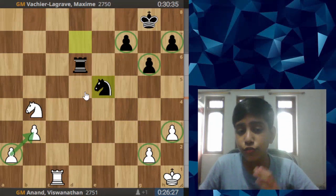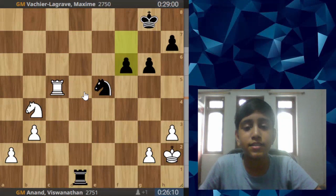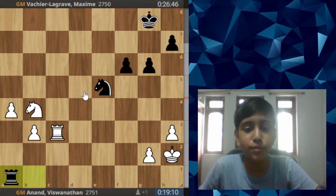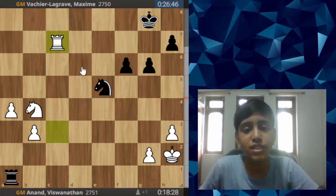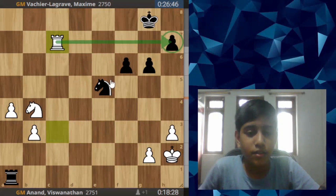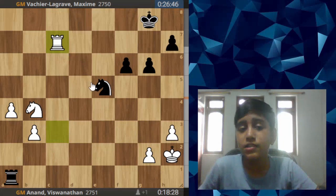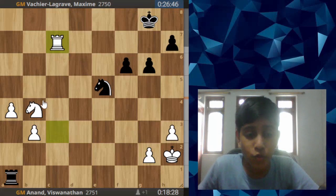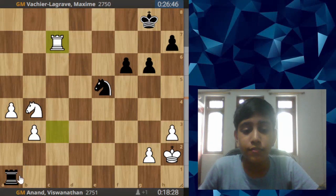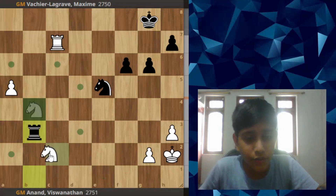White has two pawns on the kingside versus black's three pawns, but those don't look like they're going to promote. So white has to push his queenside pawns and convert the game. Anand pushes the pawns, defends the b3 pawn, black's rook goes to a1, and white plays rook to c7 — cutting off the king. Now he'll slowly push the pawns. MBL resigns because he's seen how white will promote.